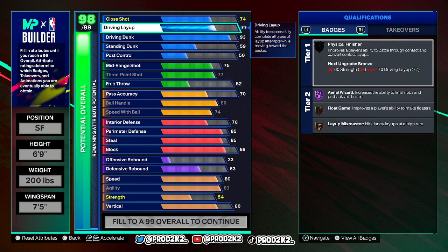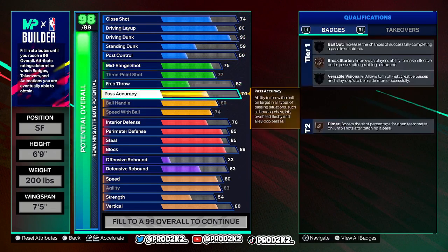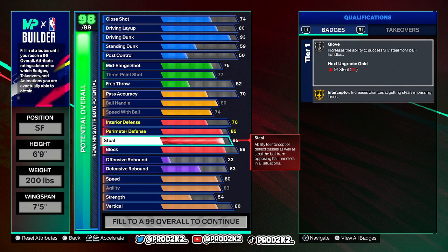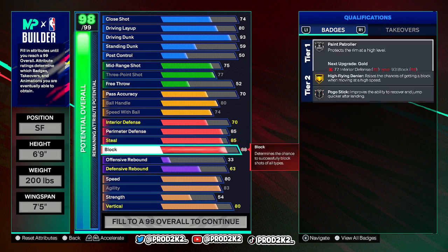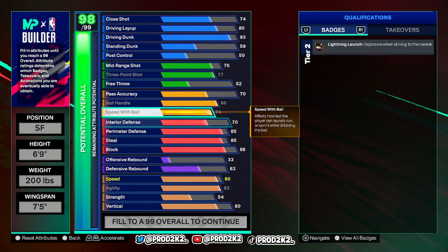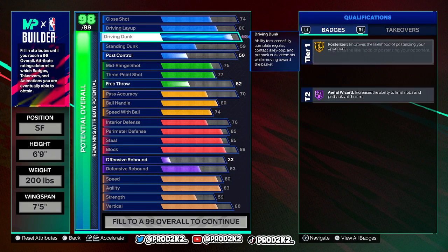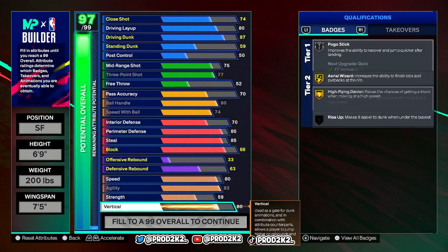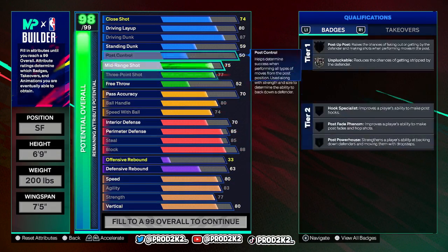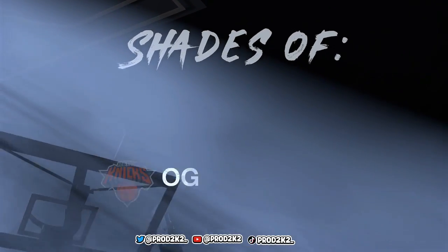We got Aerial Wizard on this build too. Let me go to 93 — we got Aerial Wizard and a high driving layup as well. Now we have more space for other stuff. I don't think I need my steal or block higher because you're still going to play good defense with this stat line. I'd say put our strength up a little bit more. Let me put posterizer down to 87 and bump strength up to 77. Alright, boom — max out the build, put these on random spots, and max it out.